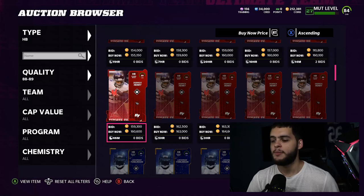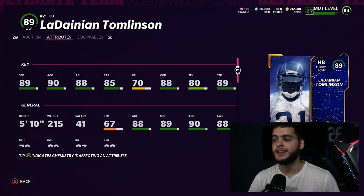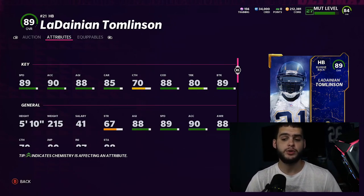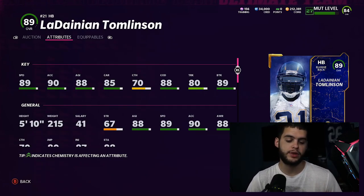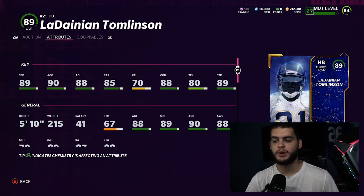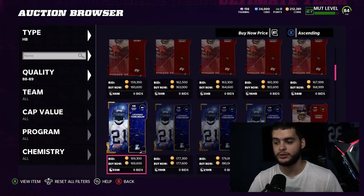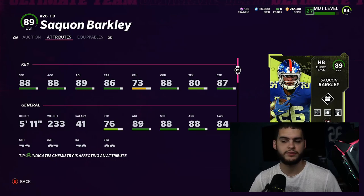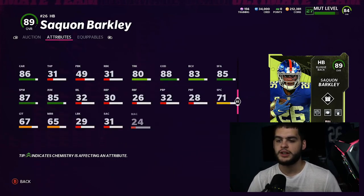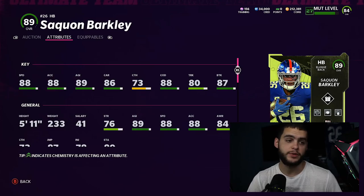At halfback it's easily Saquon Barkley over everyone else. People thought LaDainian Tomlinson was going to take over when he came out, but LT may be one speed rating higher — they're close enough that I think Saquon is actually better. Saquon is 233 pounds, almost 20 pounds heavier, borderline Derrick Henry weight. When I played with LT he's fast and elusive, but whenever he gets touched he goes down. Saquon Barkley is a tackle-breaking machine — the juke move, the stiff arm, the change of direction — he's an all-around player.